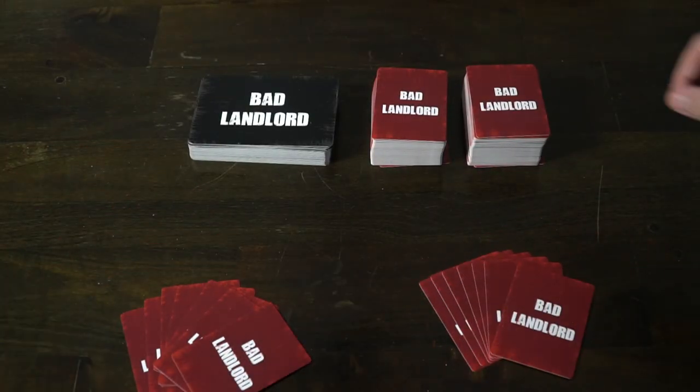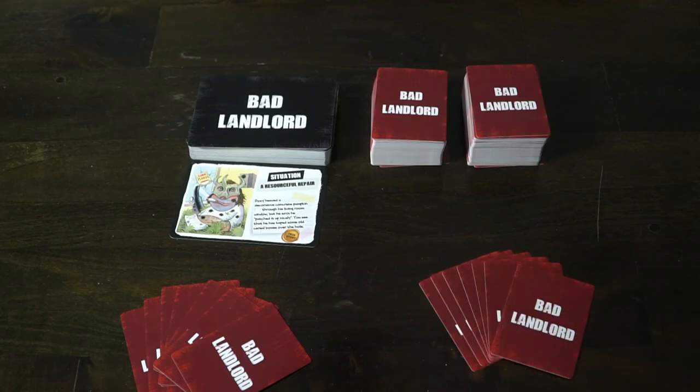To set up the game, you will shuffle both decks of cards. Everyone will draw seven from the red deck, and then the judge will reveal one black card. And that's the setup — pretty simple, right?